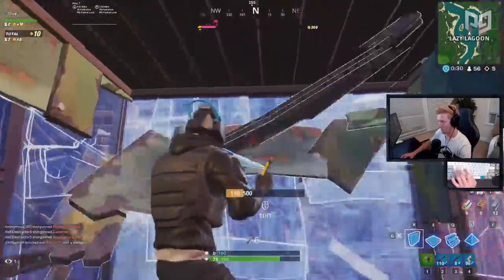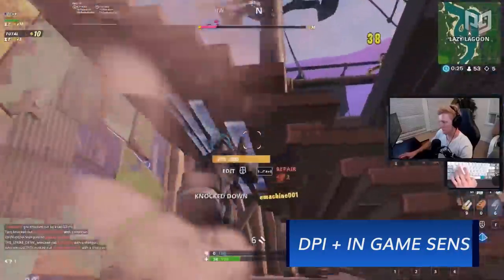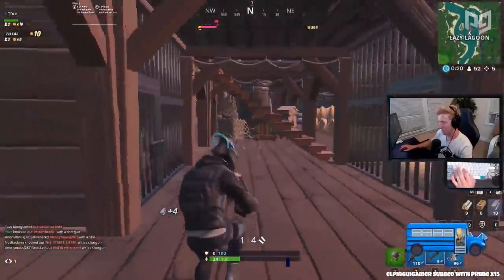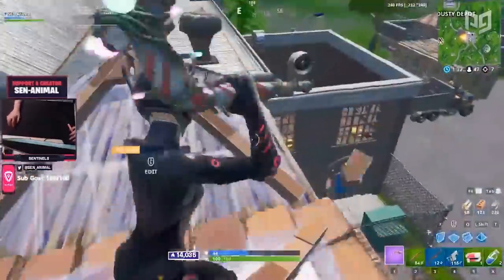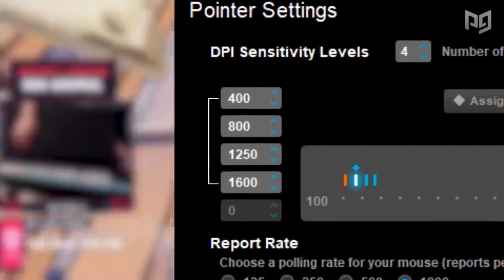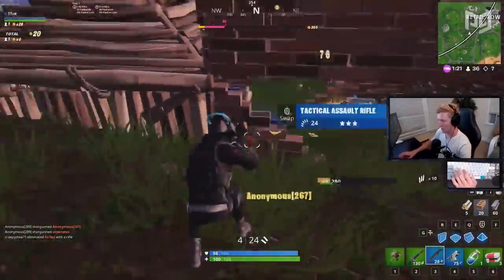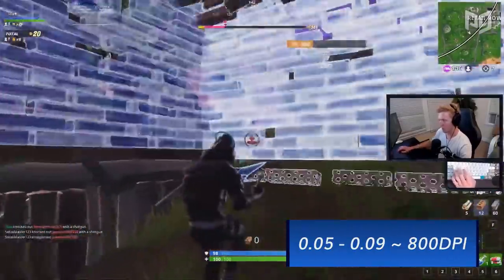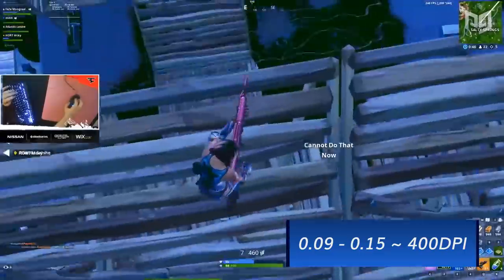Before we get into sensitivity, we need to establish how to change it, because in reality there are two things to change: DPI and in-game sensitivity. DPI means dots per inch — it's basically the sensitivity you have all the time, even outside of the game. Most pro players' DPIs fall around 400 to 1600 on the high end. The most common DPI is 400, with some using 800. In-game sensitivity for pro players usually falls from 0.50 to 0.90 for 800 DPI players, and 0.90 to 0.150 for 400 DPI.